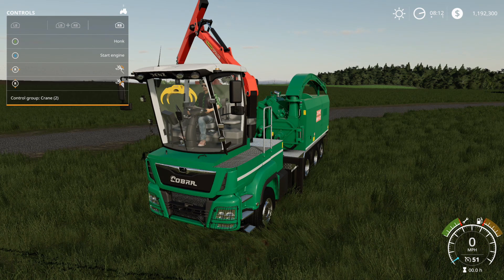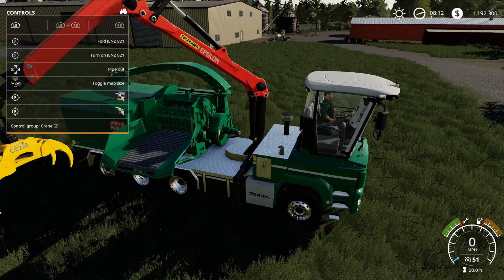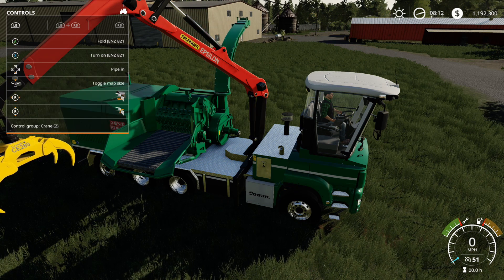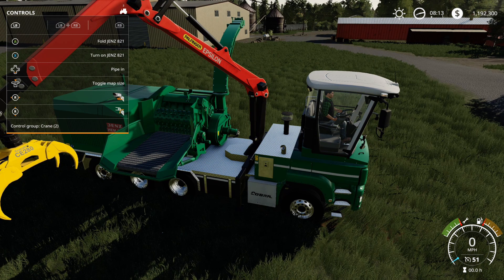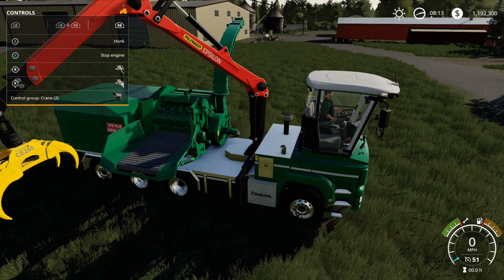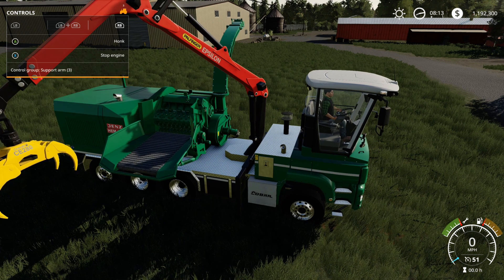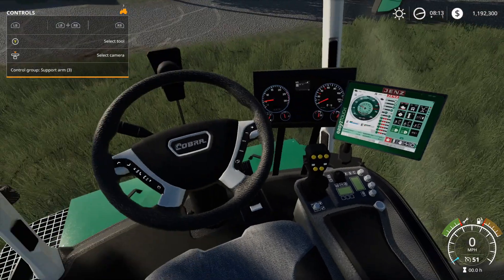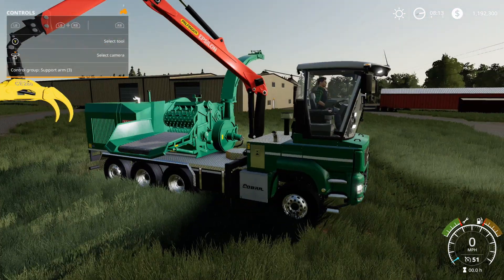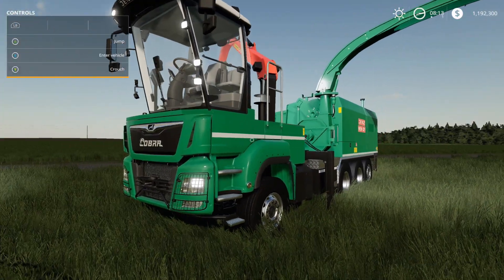I'm going to be quiet so you guys can hear the engine. Nice sounds on that. Let's turn it on — gotta unfold the pipe first. Nice sounds. Let's change to the support arms — there they are. It does have support arms. Here is the interior — really nice interior. Also got a crane cam. Three sets of lights. That right there, guys, is the Jenz — really nice.